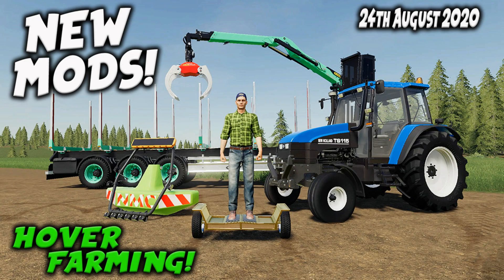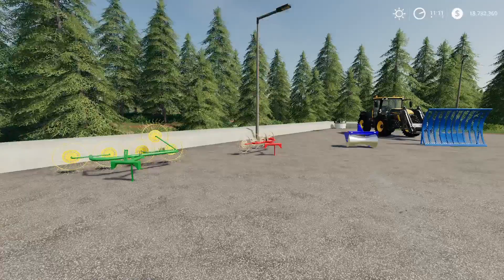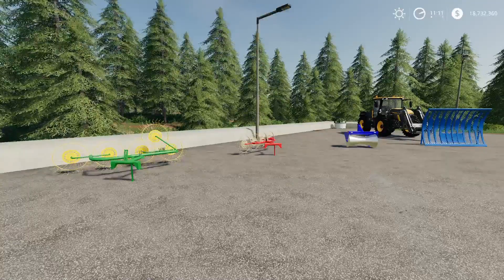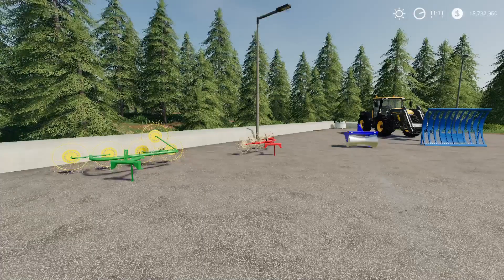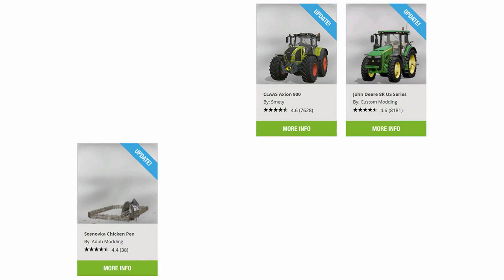Welcome to this look at new mods on Farming Simulator 19 with me, Mr. Searly P. It's Monday the 24th of August. We have new mods and three updates. From the bottom left, we've got an update to the Sosnofka Chicken Pen by Adub Modding. Up at the top, the Class Action 900 by Smetty and the John Deere 8RUS series by Custom Modding have all had updates today.